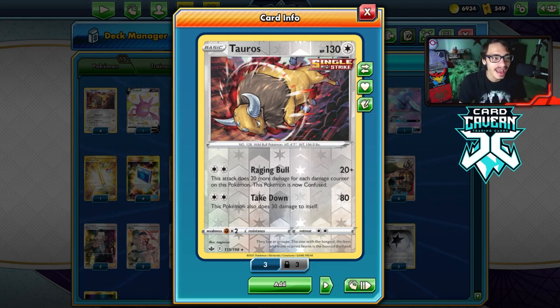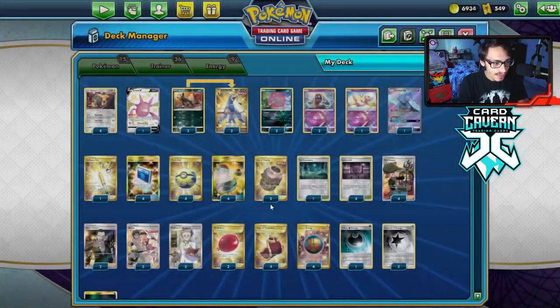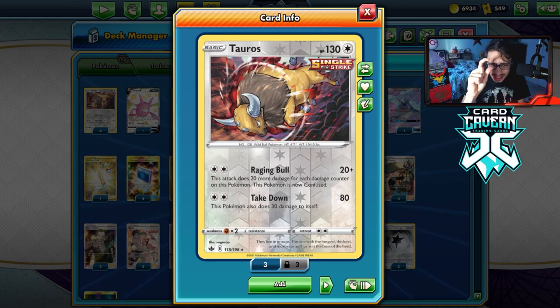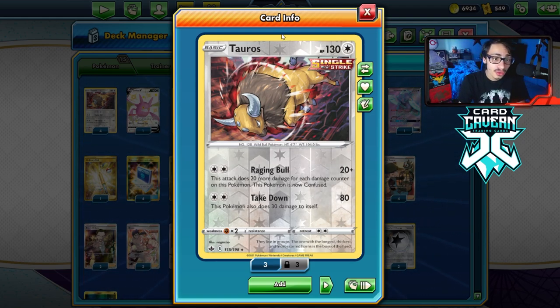That is what we're gonna be playing today — trying to just put damage on Tauros. We have 130 HP, and we can actually put a Cape of Toughness on to boost that to 180 HP, making us a little bit tankier. Even Takedown can power up Tauros' damage output, and we're gonna be trying to make this work today.